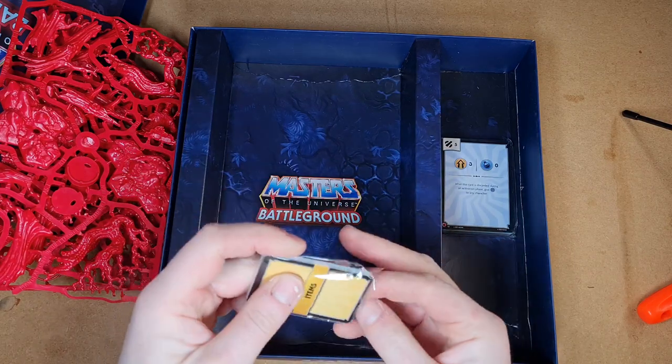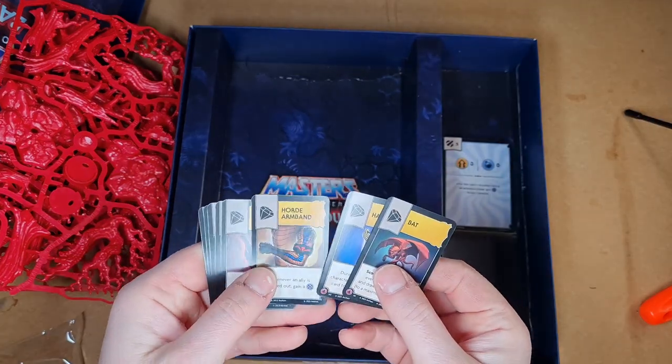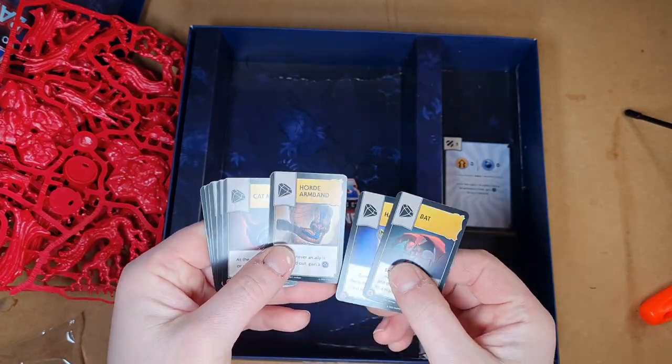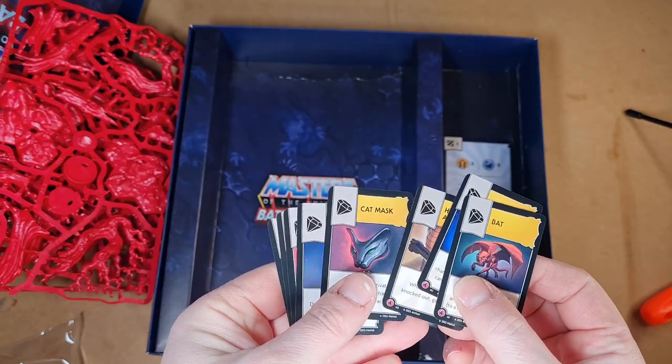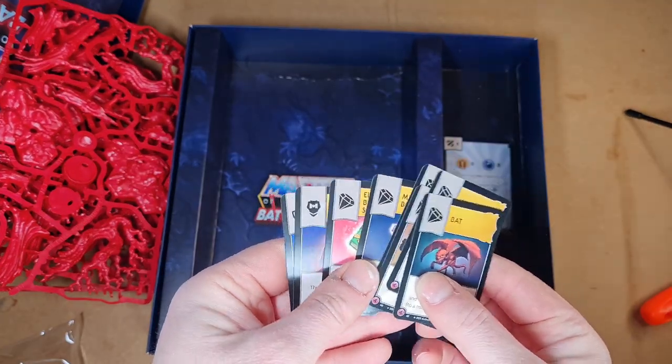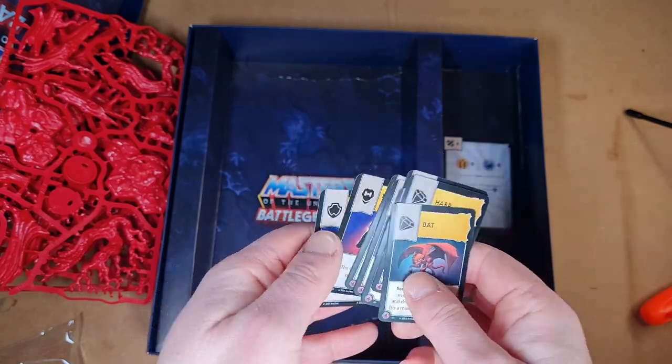And we've got our little deck of item cards. Let's open this and see what's in it. So we've got bat, harp, horde armband, cat mask for Catra, magic boots, the Elder Book of Spells, plate armor, and the cat shield.